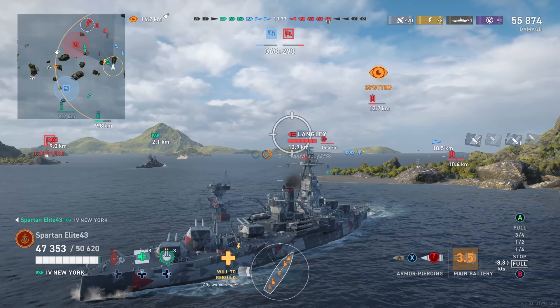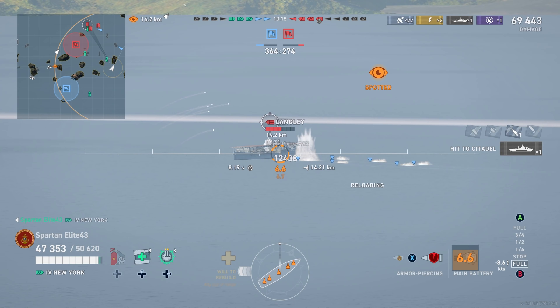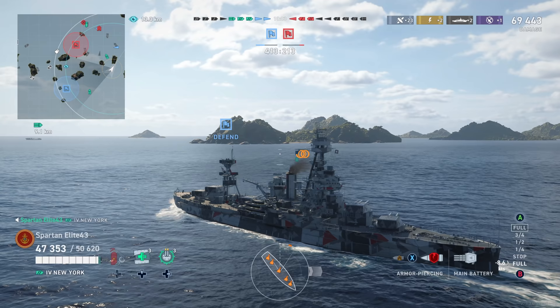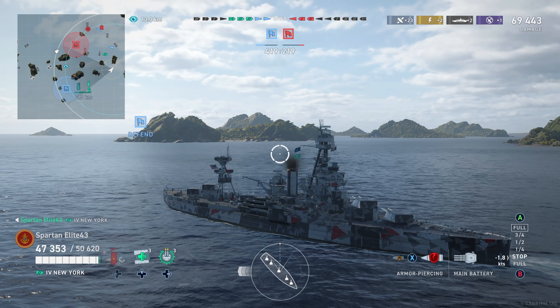That's when the carrier gets spotted — priority target. Carriers, destroyers, and cruisers with torpedoes are all priority targets. We get a citadel with plunging fire and the carrier gets removed. Right now our team has a commanding lead, but anyone who's played this game knows you cannot rely on teammates. You can try to rely on division mates, but sometimes it doesn't go to plan. Luckily I can rely on my division mates in this one — however, the two destroyers, not so much. You'll see why in a moment.